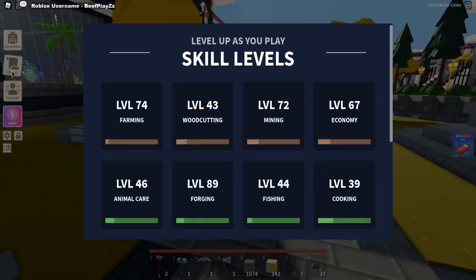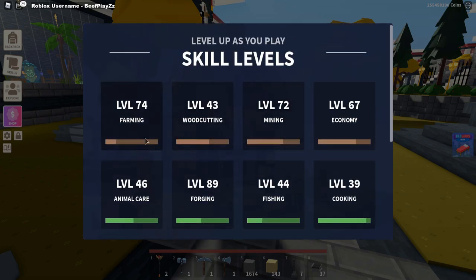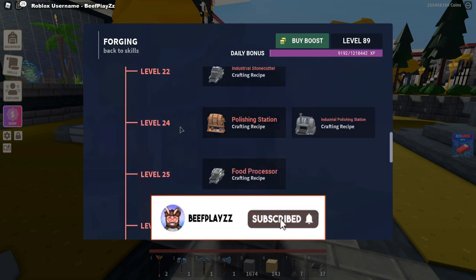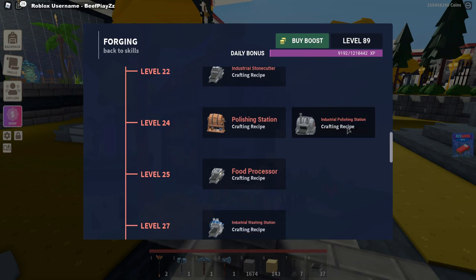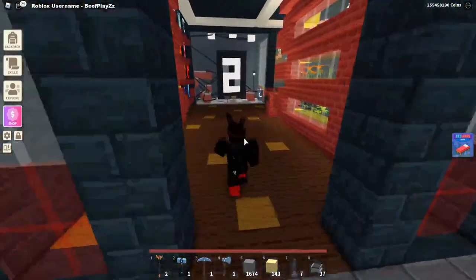One thing you'll probably want to know is whether skills are required. Let's have a look — go into Forging. You have to be level 24 to be able to get the polishing station. That's not too far and it's fairly easy to achieve.